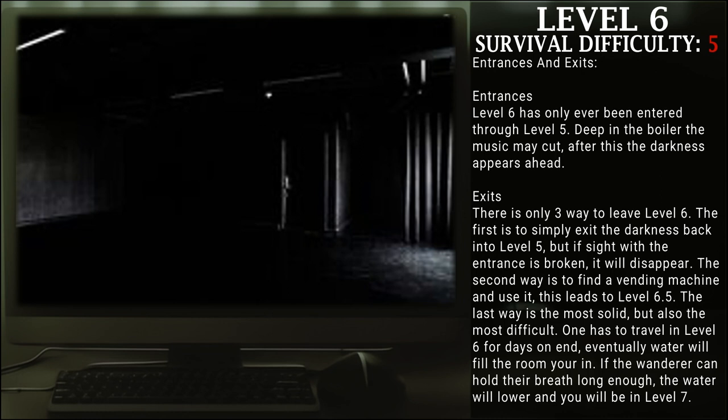Entrances and Exits. Entrances: level 6 has only been entered through level 5. Deep in the boiler, the music may cut. After this, the darkness appears ahead. Exits: there are three main ways to leave level 6. The first is to simply exit the darkness back into level 5, but if sight with the entrance is broken, it will disappear. The second way is to find a vending machine and use it — this leads to level 6.5. The last way is the most solid but most difficult: one has to travel in level 6 for days on end. Eventually, water will fill the room you are in. If the wanderer can hold their breath long enough, the water will lower and you will be in level 7.